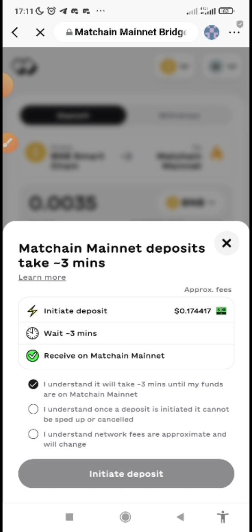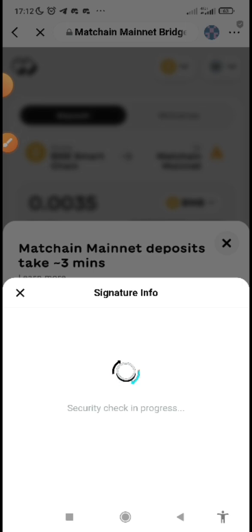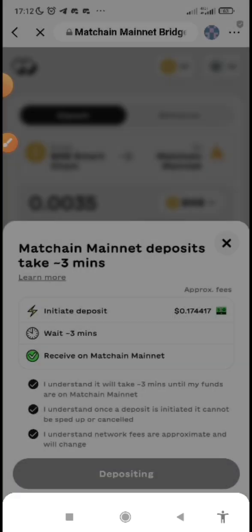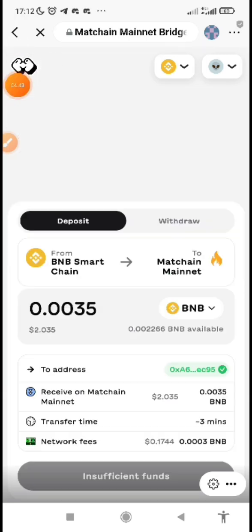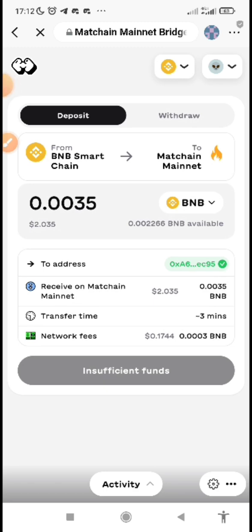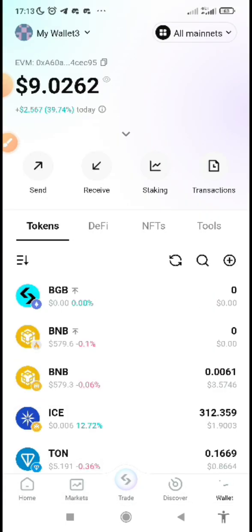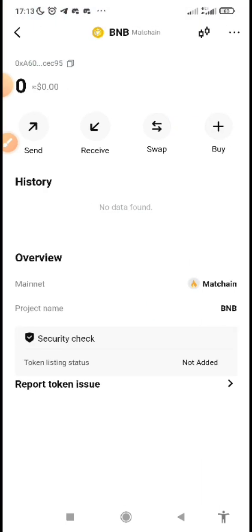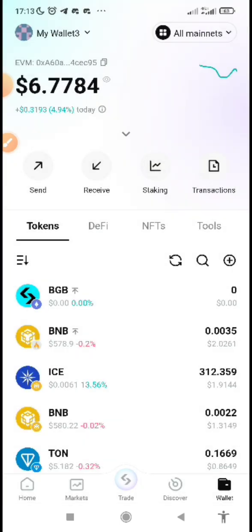Then click on Deposit. You will see the network fee — click Initiate, confirm that you understand, and initiate the transaction. Wait for it to complete — once you see 'Complete,' confirm it. Once the activity is done and you see it was successful, go back to your wallet and refresh. You can see the BNB has been bridged from BNB to Matching.